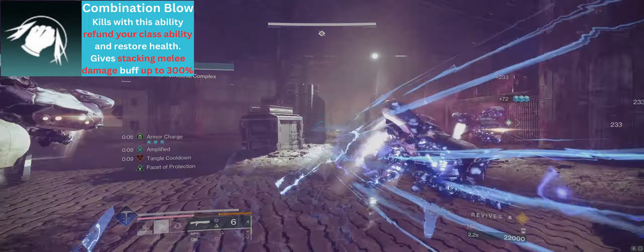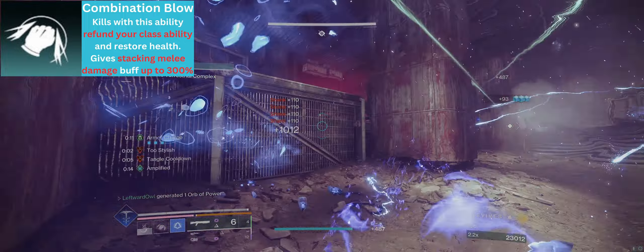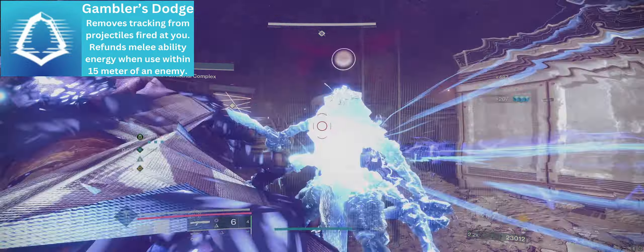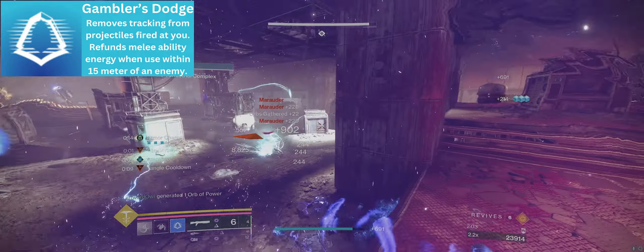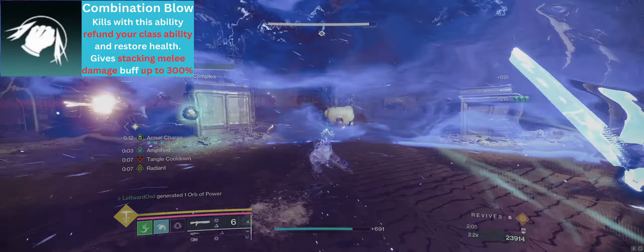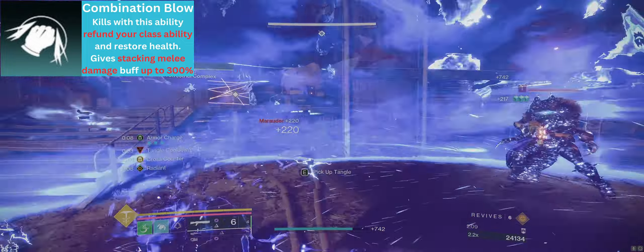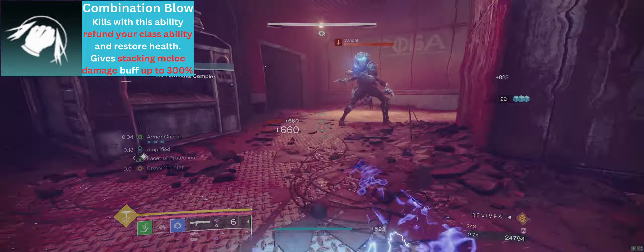With that said, let's take a look at our main damage engine. On kill, Combination Blow gives us a stack of Combination Blow and refunds our class ability. This makes Gambler's Dodge a natural choice, allowing us to refund our melee energy when dodging near enemies and allowing us to continue to gain stacks of Combination Blow. This buff can be stacked up to three times and will give us a 4x multiplier on our melee damage at maximum stacks.